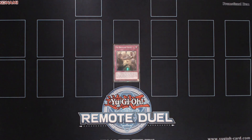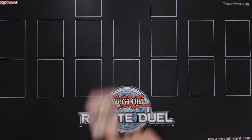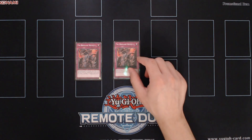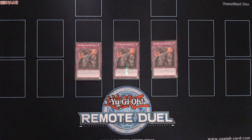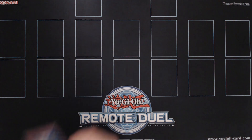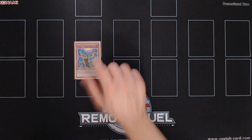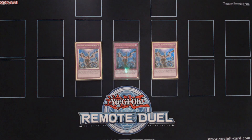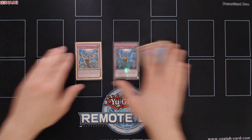Then we're playing a single copy of Tribrigade Oath in order to banish it from the graveyard and gain the spell or trap effect, and we can chain block the effect of Kit with it. And of course we're playing triple copies of Tribrigade Revolt, a card that's really great for the strategy and allows you to play through the Grand Key. And of course we're playing triple copies of Infinite Impermanence. This card is really great in the mirror match and also has some neat use cases when you're going second, usually against cards like Zeus or Winda.